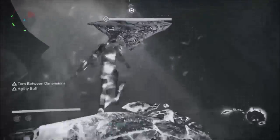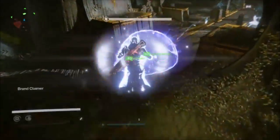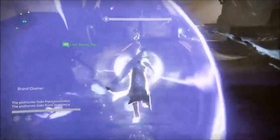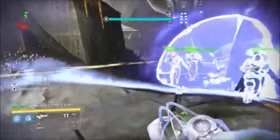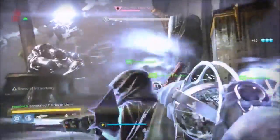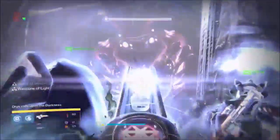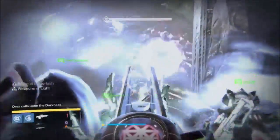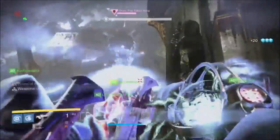Once you get to the final spark, call out to your teammates that you have achieved the relic. Run through the Titan bubble to gain the Blessings of Life buff before heading to the vessel, slamming, and getting the aura. Immediately run back to your teammates and set up for stagger. Once Oryx slams and opens his chest, call it out to your teammates to DPS for stagger.